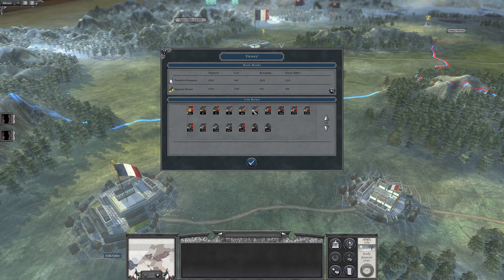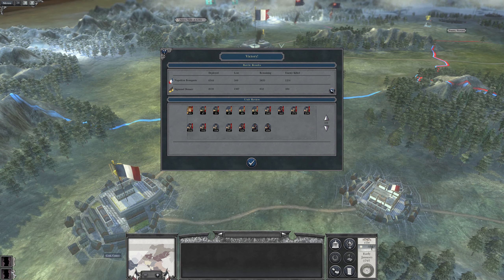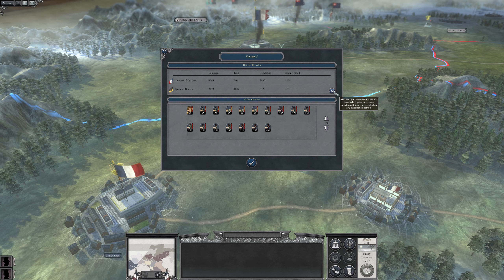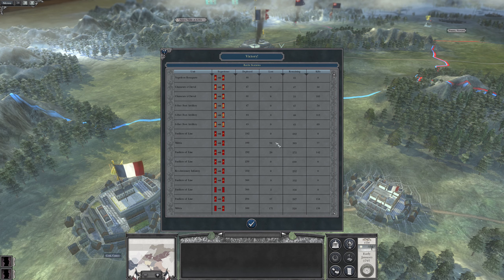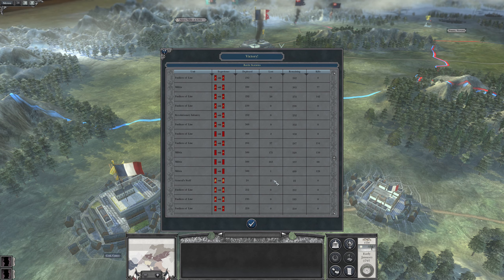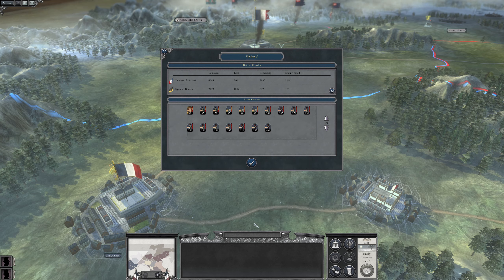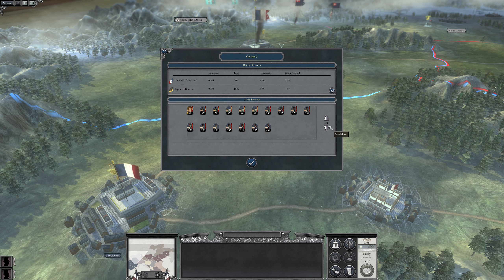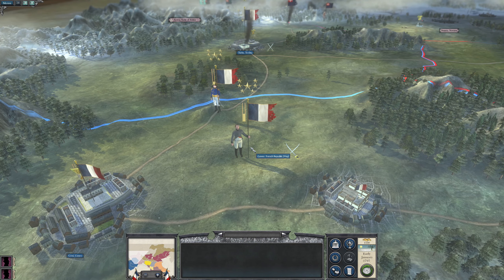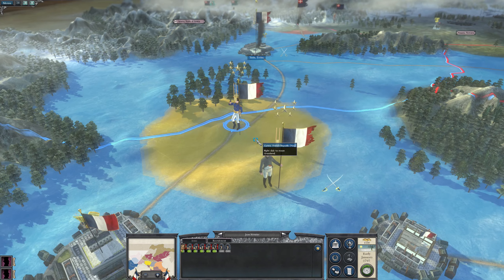500 casualties — more than I expected, to be honest. We'll find out what we get here later. The militia took the vast majority of the casualties — 171 there, 163 there — which is good. And that's the end of the Austrians for now. You get your moderate replenishment, and you get into Turin.